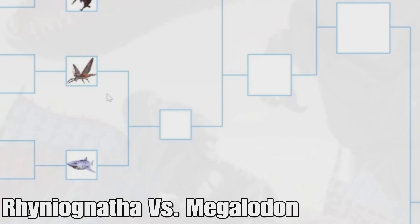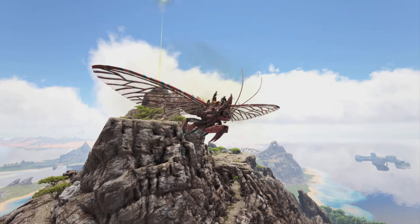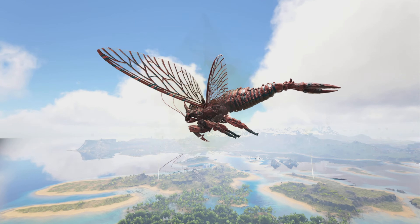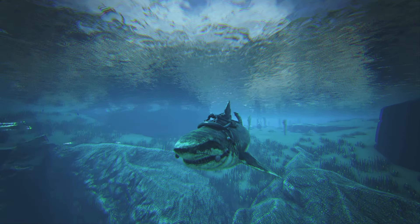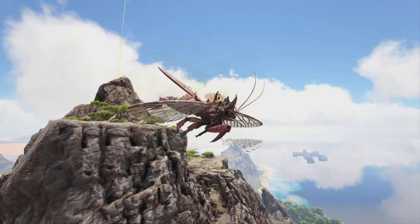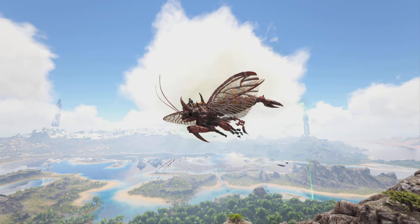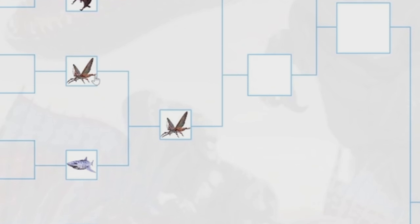After that we have the Rhyniognatha versus the Megalodon. The Rhyniognatha is only really useful late game since you can only get it late game — that's the only knock against it. It's really great and can swim underwater. The Megalodon is great from early to mid game and even late game with its pack bonus dealing tons of damage. But the Rhyniognatha just has so many crazy abilities — picking up structures and moving them, swimming underwater, landing on things. It's become one of the best flyers recently, so the Rhyniognatha is still going to win.